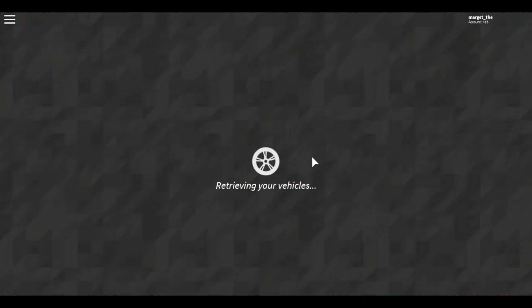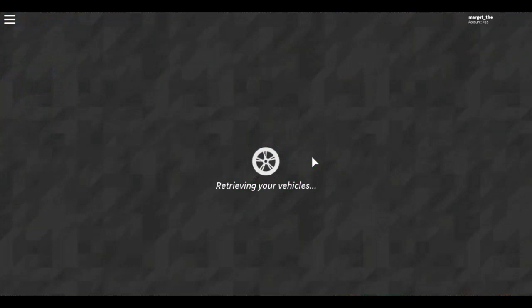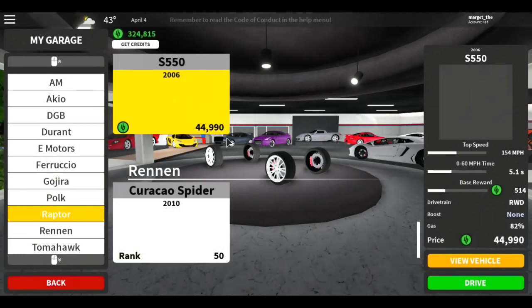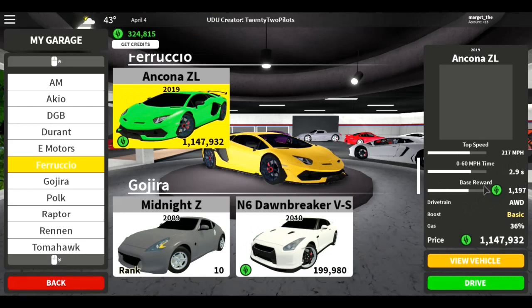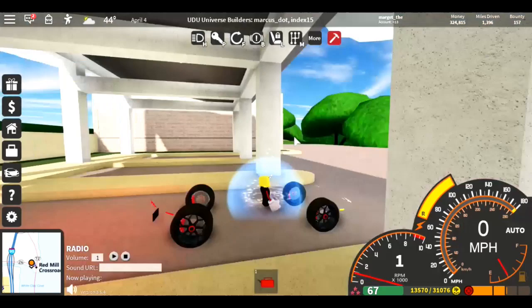So the first thing you want to do is click over here to get your top paying car. My top paying car is my Encona Z1, and if I click on it, it says base reward $1197. That means that's how much money you'll get every time you drive a mile.